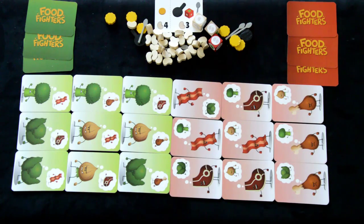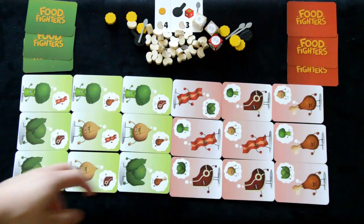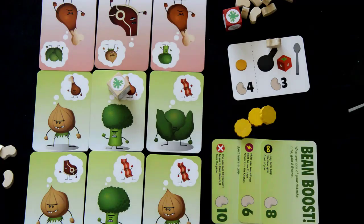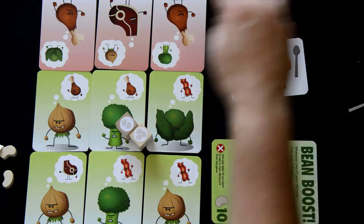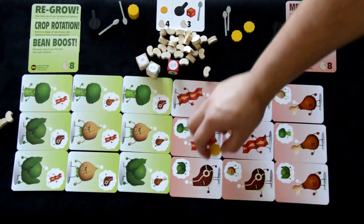You may attack the opposing player by indicating who is attacking and who is being attacked, then roll your dice. Each player only has a reach of one card — adjacent or in front. Or you could roll for beans, which allows you to continue rolling the dice until no splats show up. Once done, collect your beans.